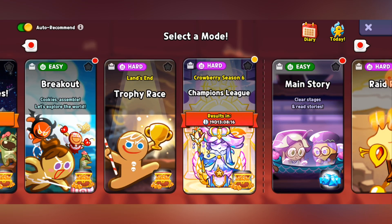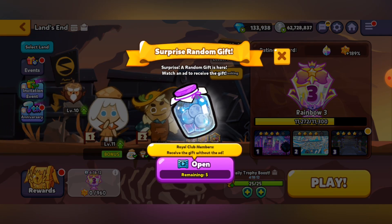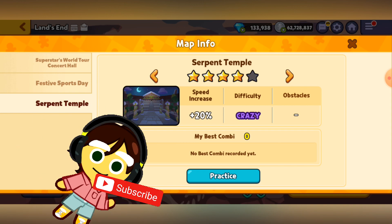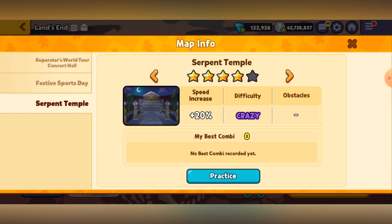Whenever an update happens, they tend to add a new map. This time, as you can see, there's a yellow bubble down there at the 4-star thing. That is the new map which happens to be the Serpent Temple, which I'm pretty sure was a Trophy Race map. At least some variant of it was.